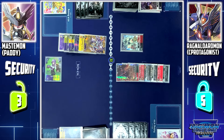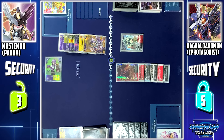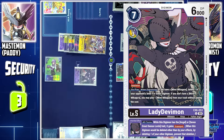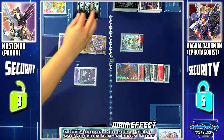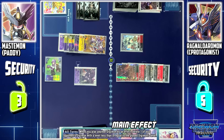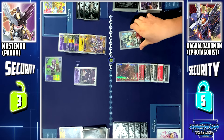Mastemon's on-digivolve skill: I can place one yellow or purple Digimon from my trash to the top of my security. I'll place Lady Demimon into my security. Then, since this Digimon was jogressed, I can look at my entire security and play one level 5 or lower Digimon without paying its memory cost. I'll play Lady Demimon from my security. The rest of my security is shuffled. Mastemon's other skill: when another Digimon is played by an effect, I can delete one of your Digimon with a level lower than that Digimon. Since I played level 5 Lady Demimon, I'll delete Badamon.